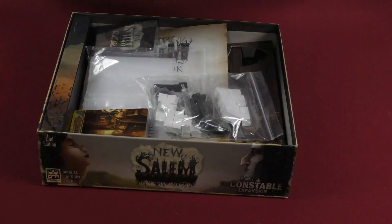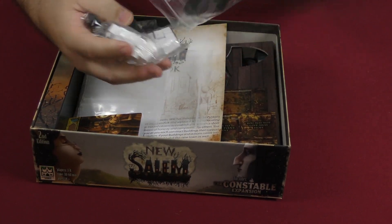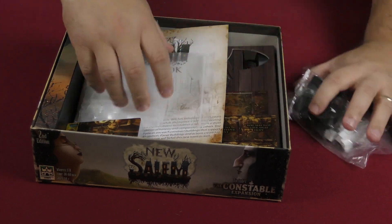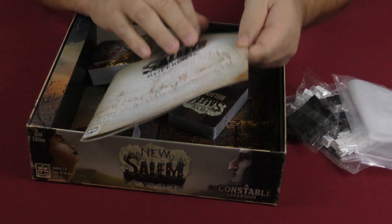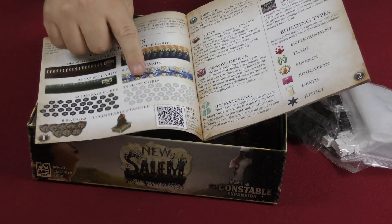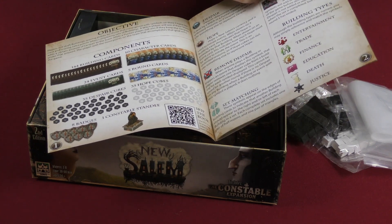Here you have a bunch of cubes in different bags — wooden cubes, white and black. There are also baggies you can use for the game, and a rulebook. The components list shows 35 hope cubes, 35 despair cubes, 144 building cards, 24 event cards, 5 round cards, and 10 character cards.